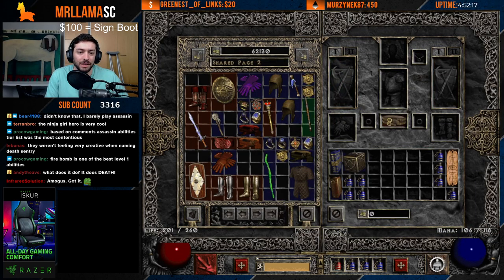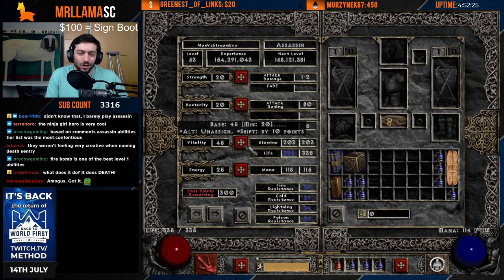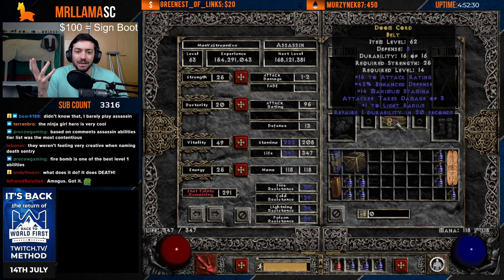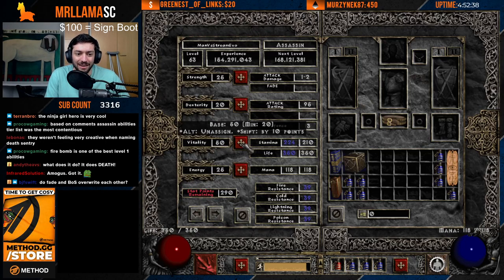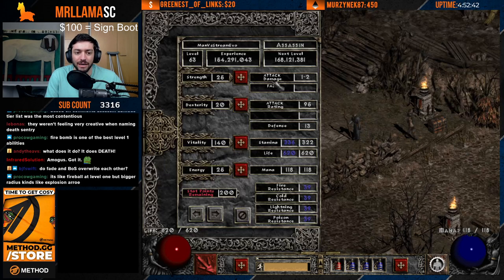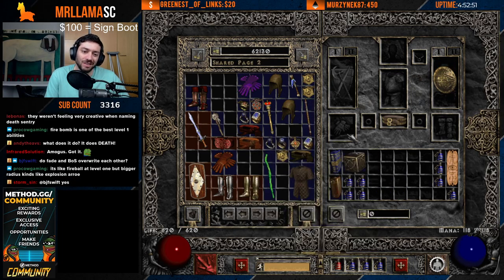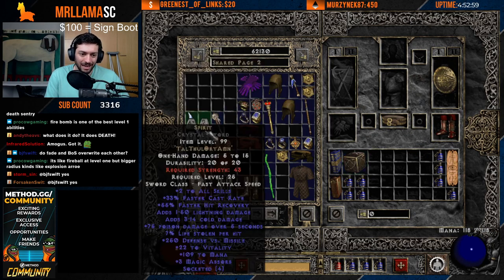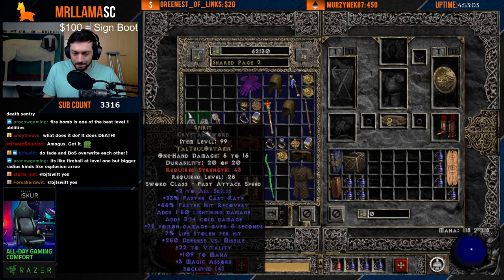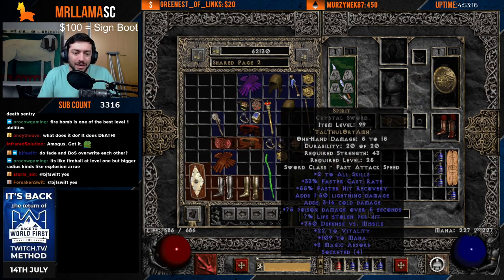For stats, almost every point goes into Vitality. The exception is around level 8 to 12 — put 5 points into Strength so you can wear a belt, increasing your belt slots from 8 to 12 potions. Beyond that, everything goes into Vitality, with occasional Strength investments when it's time to wear gear — like 34 Strength for Ancient's Pledge in Act 5, or higher for items like Spirit Sword at 43 Strength. You'll probably end up somewhere between 40 and 60 Strength overall.